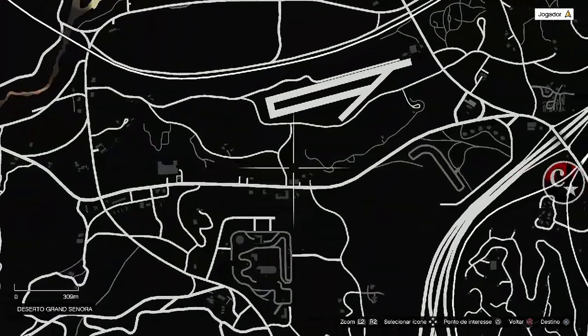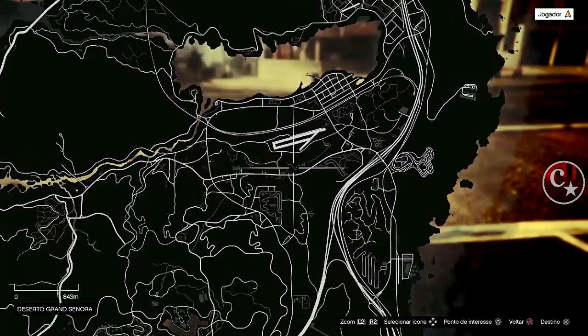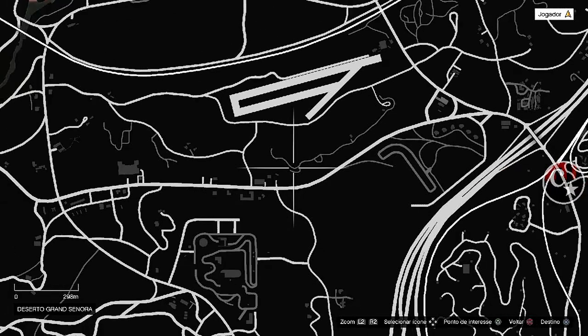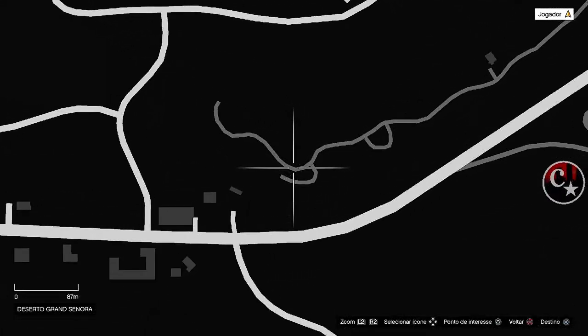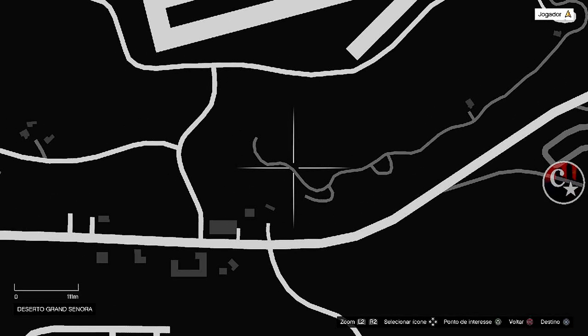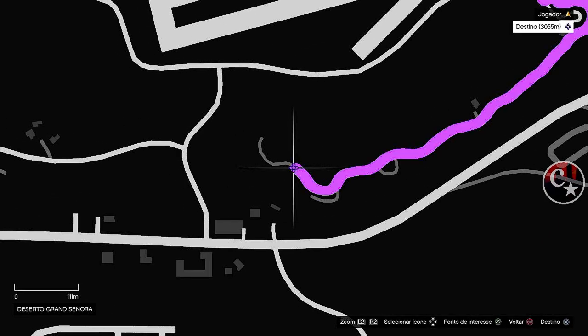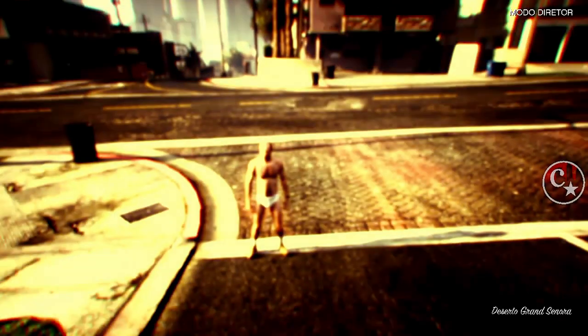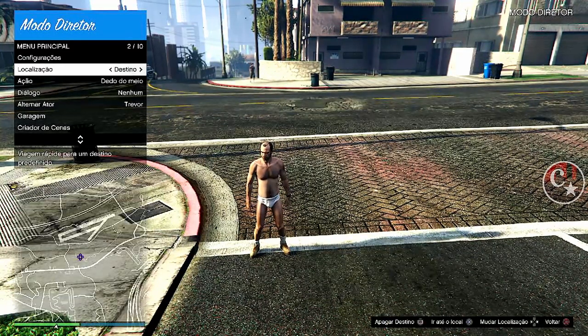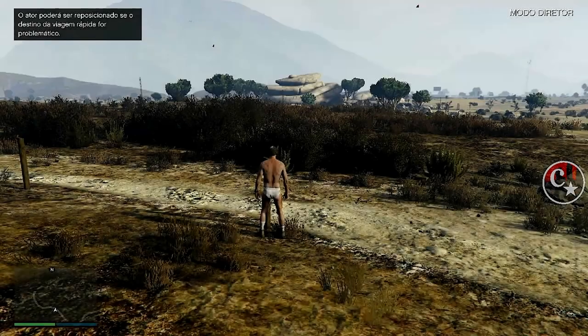O amigo já está numa sessão de convite. O complexo dele é aqui — o complexo de grande cenoura. Vou marcar com X e triângulo pra marcar. Agora, abre o menu de interação, venho aqui em Localização, seta pra esquerda, Destino e confirmo. A gente será teleportado lá pra perto do complexo do amigo.